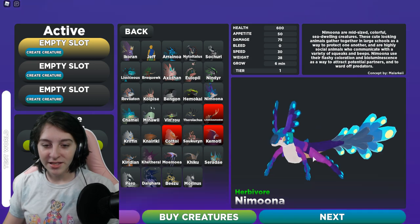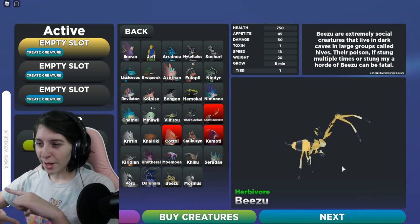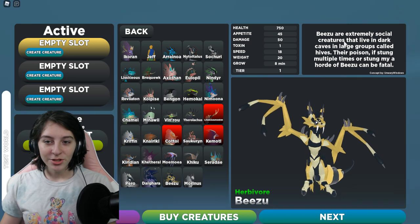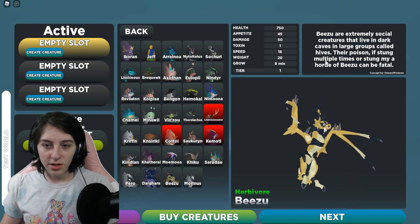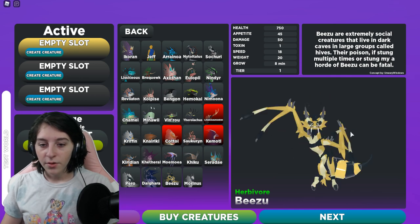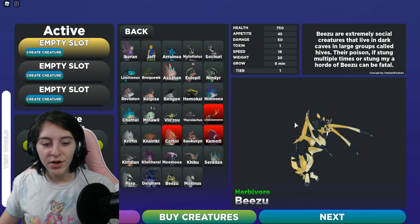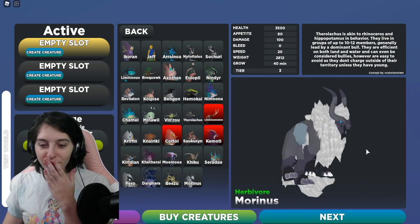This is the one we've all seen on the thumbnail - it's like a little bee-bat guy. The Vizu are extremely social creatures that live in dark caves in large groups called hives. They're poisonous, and if stung multiple times or stung by a horde of Vizu, it can be fatal. So if we all just team up we can kill someone - I'm gonna make sure all my friends have it and we'll go in a server and be insane.